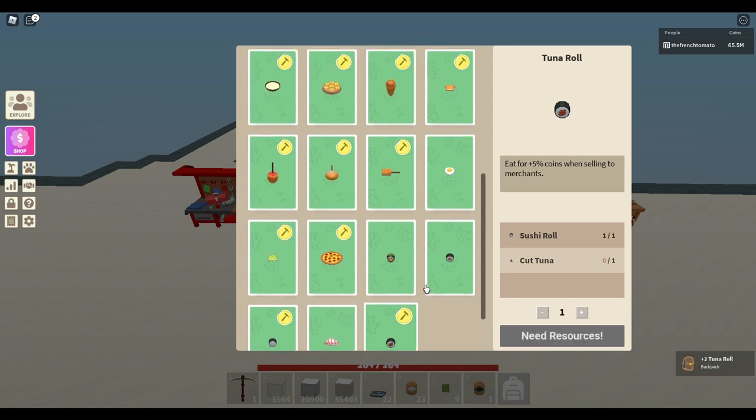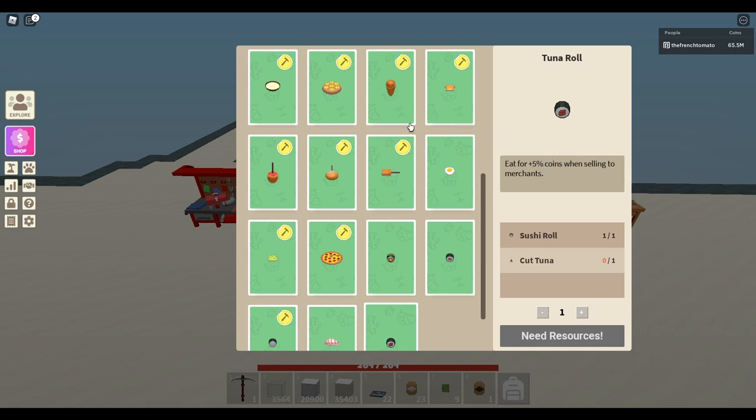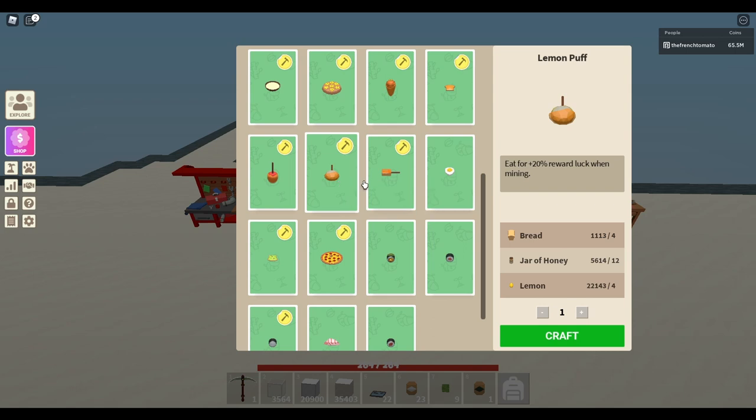One important new thing in this update is that some of the cooked food will actually give you bonuses. All the sushi rolls will give you a bonus — for example, the dragon roll will give you an additional 25% reward luck in fighting mobs, and the tuna roll will give you an additional 5% coins when you sell to the merchant. Even some of the older foods like roasted honey carrots will give you a 50% chance of getting coins from mobs, and the lemon pot will give you an additional 20% reward luck when mining.